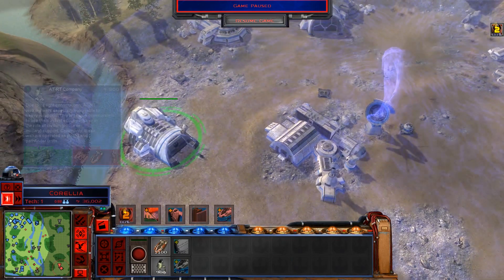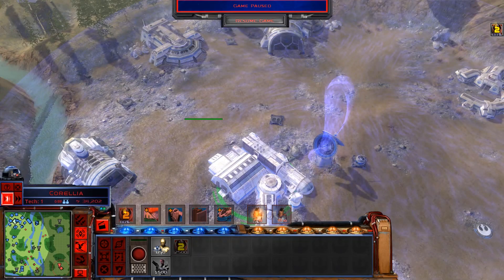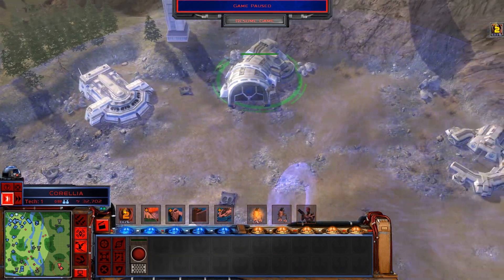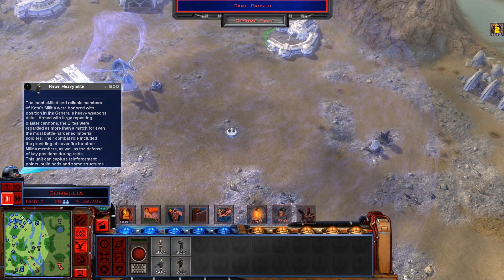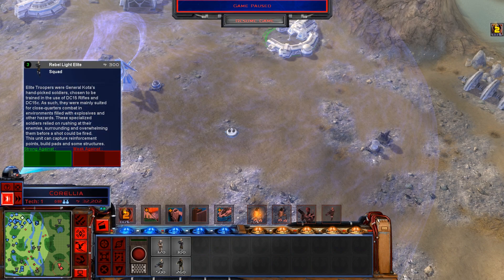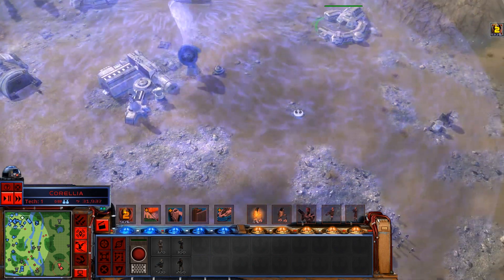Alright, we can handle that. We've got a tank over here as well. We need a bigger tank — what have we got? We've got ATRTs, let's get a few of those in. We've got Karakotan being built as well. Who says this is X2? Yes, I remember him from the DS game I used to play. Right, we've also got Infantry Platoon, Rebel Heavy Elite. Oh, this is some COTA's Militia — that was from Force Unleashed. Very cool.